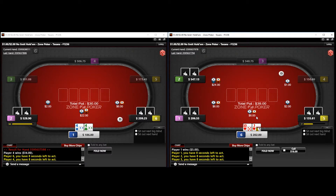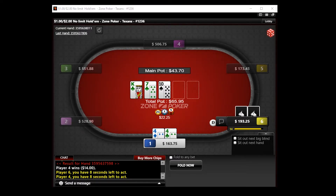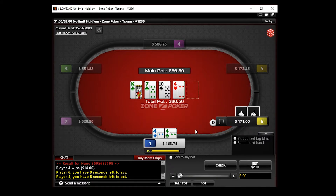On the left table we 3-bet pocket 4s — wouldn't do this all the time, but this is one of those frequency spots. What a great flop. Generally speaking, a triple barrel here is fine with 4s. We unblock Queen-Jack and Jack with a heart, and we do have a club in our hand, which is not great.